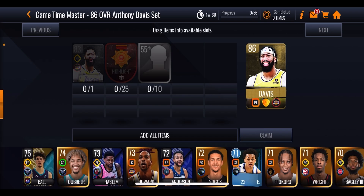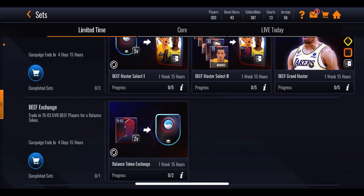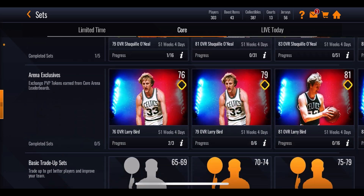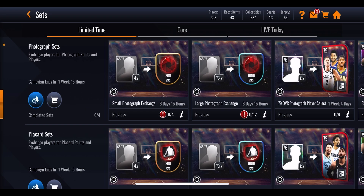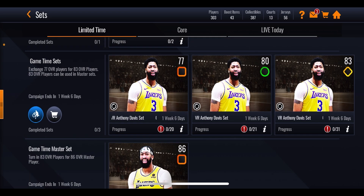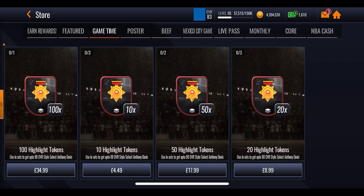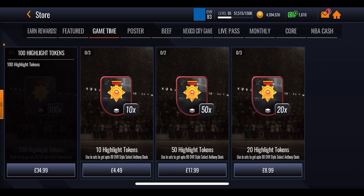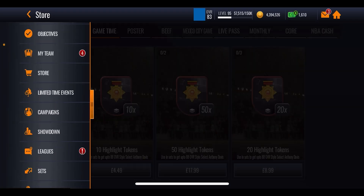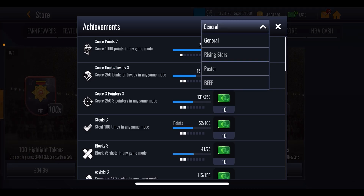A couple of people have been pulling stuff out of the court trade-up sets, though those don't go up to 86 overall, so you can't guarantee getting that Grandmaster. It's worth a shot if you've got a couple of players — just don't spend them all. In the store, if you're going to gain time, there are only offers for spending real money: 100 tokens, 50 tokens, 20 tokens, and 10 tokens at varying costs. In the objective and achievement sections there is absolutely nothing to help you out with this promo.